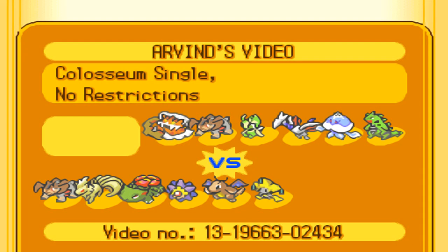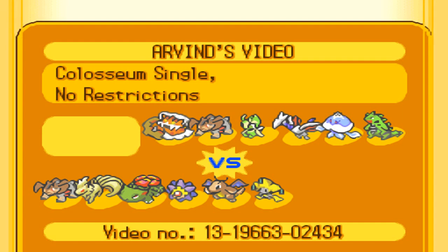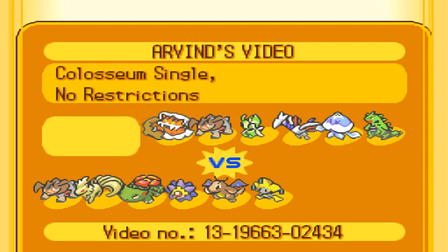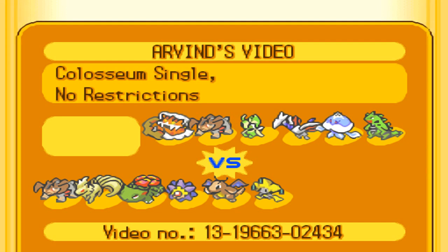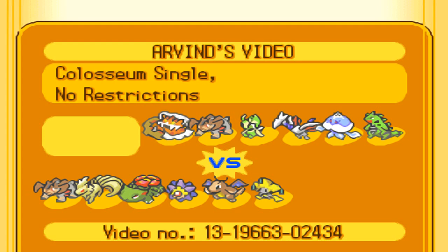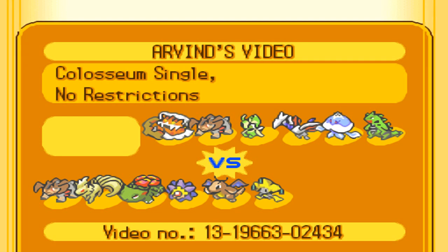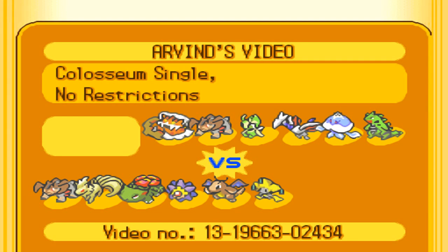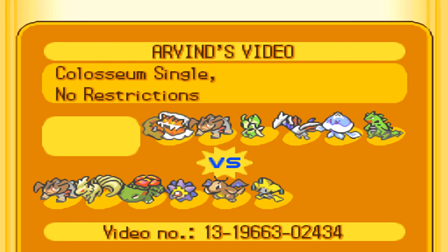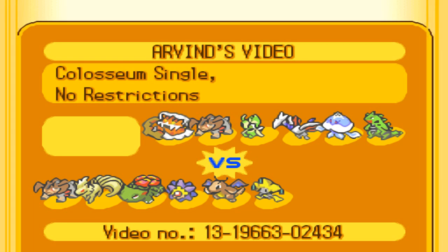Venusaur is the main Sweeper actually. The team is built around securing that Sweep and maintaining the Sun, which also helps out Dragonite by powering up its Fire Punch so that at plus one, I can take out Skarmory in at worst two hits. Dragonite also functions as a secondary Sweeper, mostly setting up on slower defensive teams, while Venusaur sets up on offensive teams. I run Giga Drain on Venusaur — it's a standard set with Growth. It can sweep very well after one Growth because nothing can really take a hit after that.